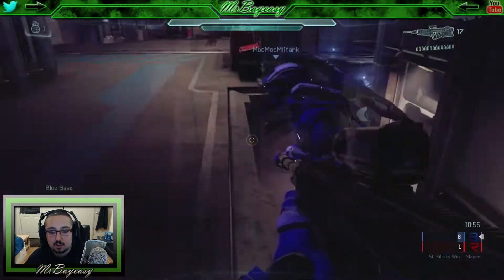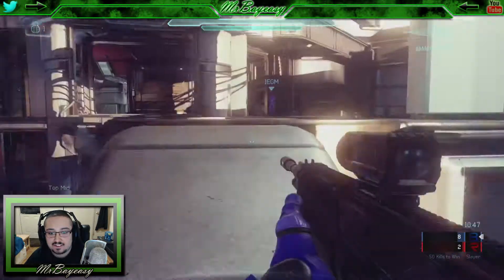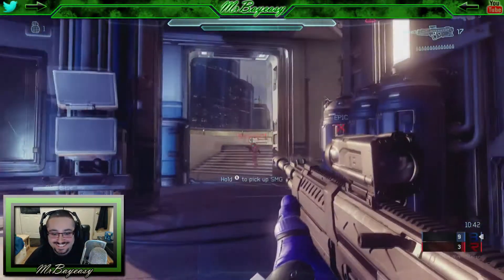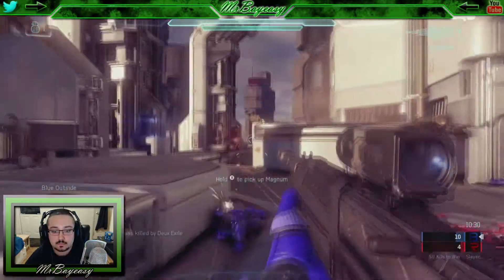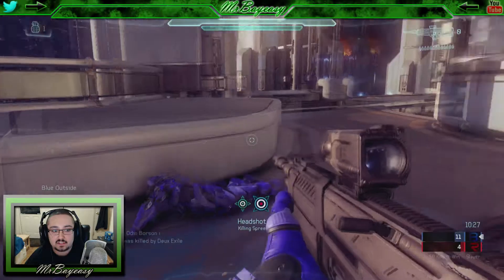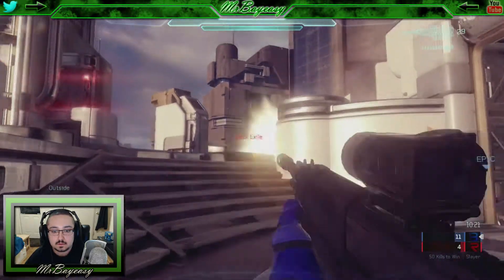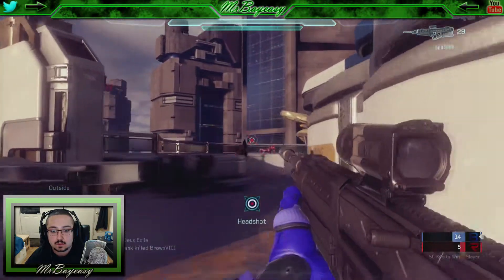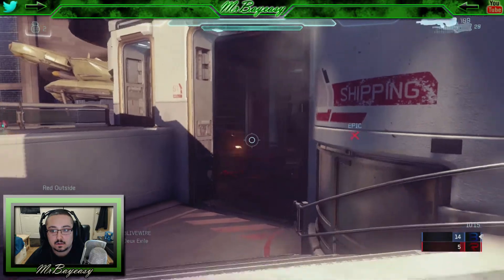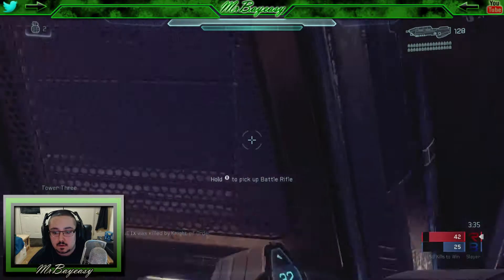I'm going to risk my life just to perform that maneuver again — and yeah, that's what I was talking about, they never expect it. Right here you're going to see that nade work really well — I bounced it off that upper lip, boom, hits him right there, takes his shields completely off. If there was a player sitting in that area, you saw the kind of damage it does — it just absolutely destroyed his health.